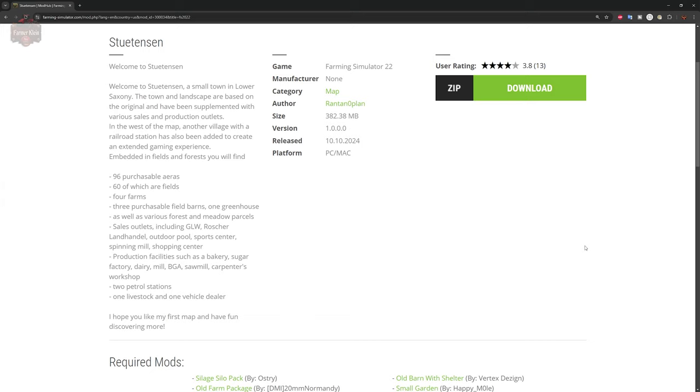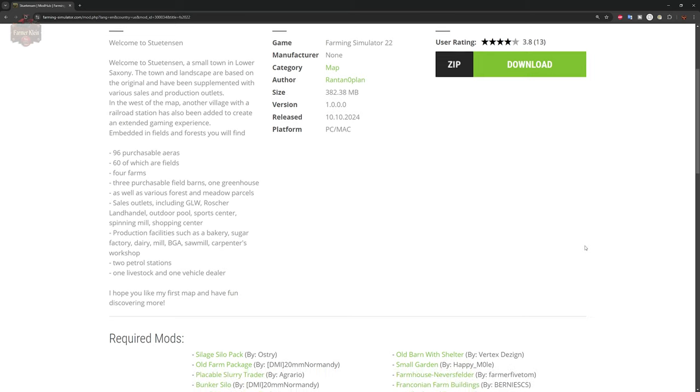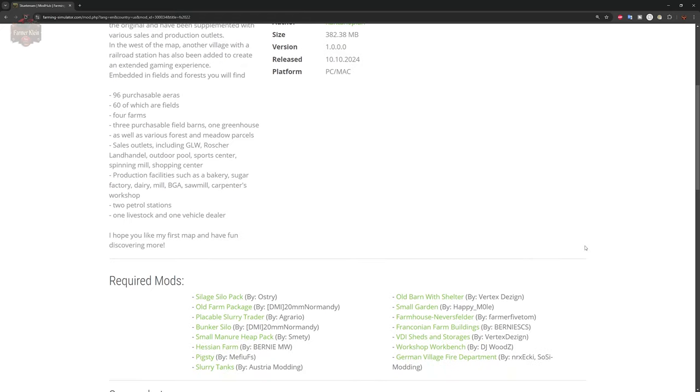The Steu 10 Cent map can be found on the farmingsimulator.com website or the in-game downloadable content menu. As of the 1.0 release, this map is available for PC players. Welcome to Steu 10 Cent, a small town in Lower Saxony. This town and landscape are based on the original and have been supplemented with various sale and production outlets. In the west of the map, another village and a railroad station have been created to add an extended gameplay experience. On this map you'll find 96 purchasable areas, 60 of which are fields, four farms, three placeable field barns, a greenhouse, various forests and meadow areas, multiple selling points, production points, two gas stations, a livestock and vehicle dealer.